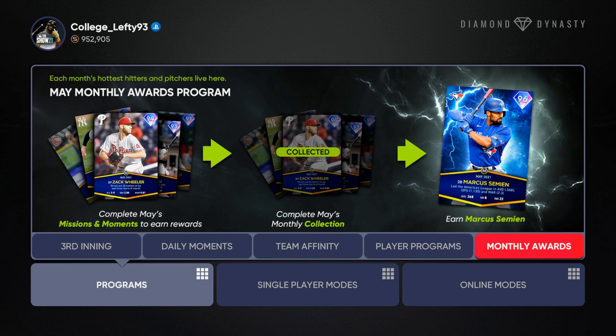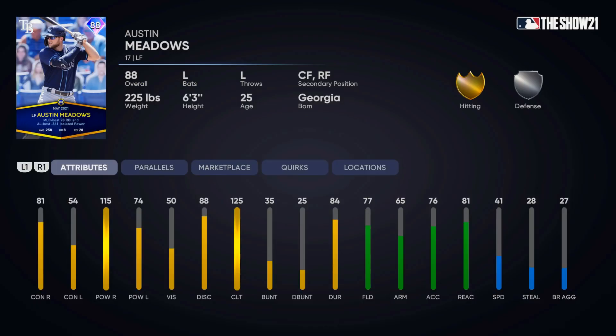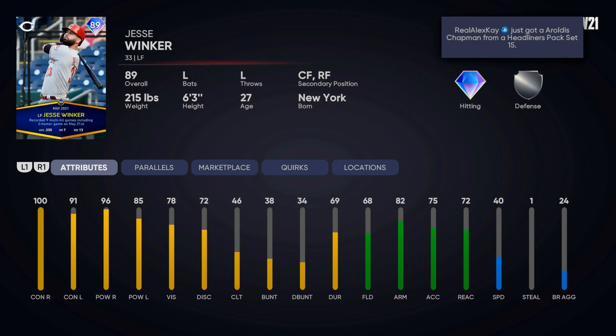The fastest way to unlock it would be to complete the Tops Now moments already — those Tops Now from May — and then unlock all of those cards. You won't be able to complete the collection right away because you need some of the May Player of the Month cards. There are some moments attached to the May Player of the Month program you'll want to complete, and if you've already completed the Tops Now moments, that's where you'll want to start.